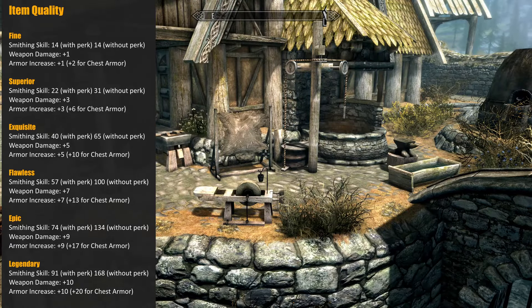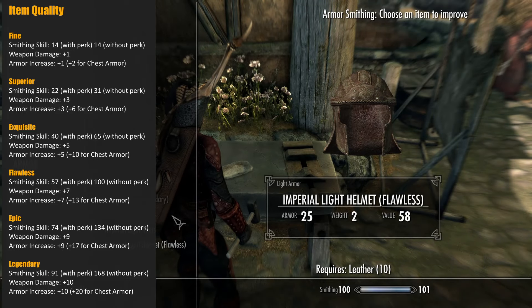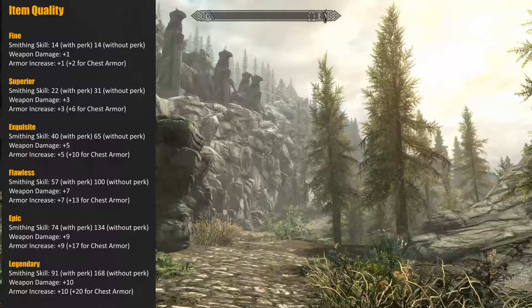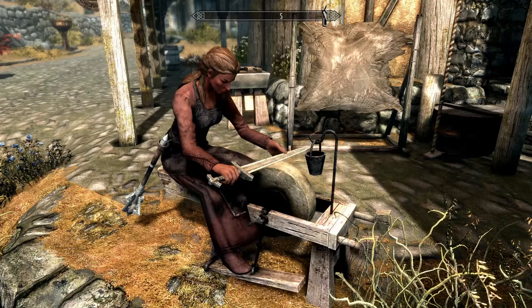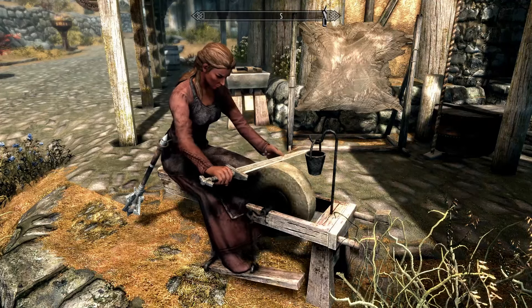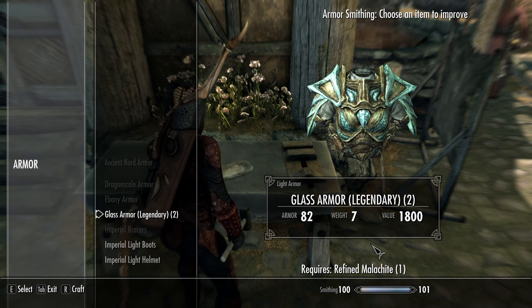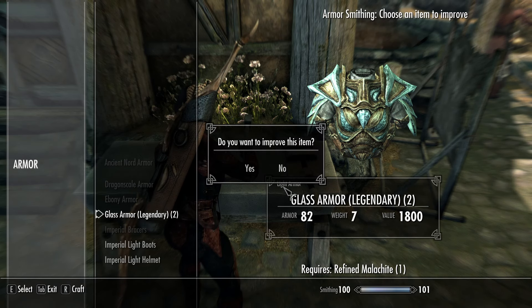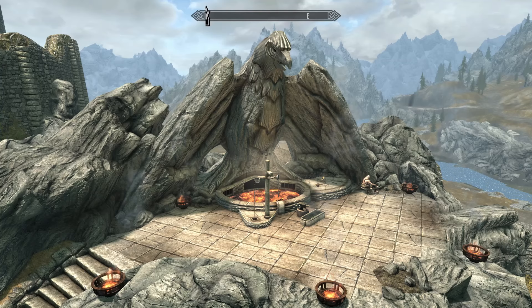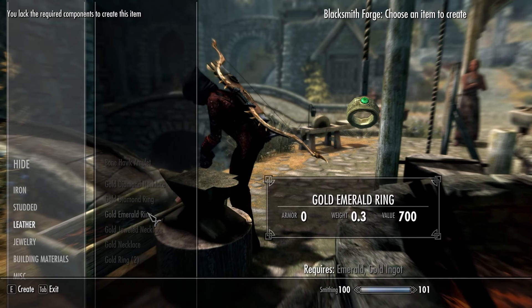As you can see on the screen, each time you improve a weapon it's going to deal more damage, and each time you improve a piece of armor it will offer you more protection, with chest armor receiving a larger boost for each improvement than all other pieces. To make an improvement to an item you simply need to approach the grindstone in the case of a weapon or the workbench in the case of a piece of armor, then select craft with the required materials shown at the bottom of the screen. One final thing to note is that while smithing allows you to create jewelry, it doesn't allow you to improve jewelry like it does with weapons and armor.